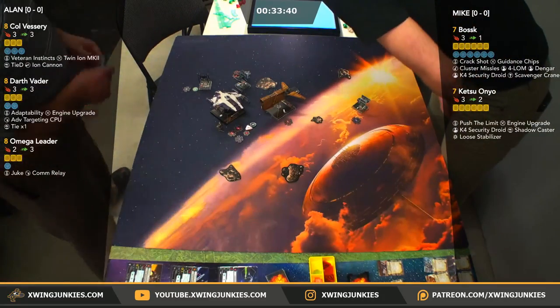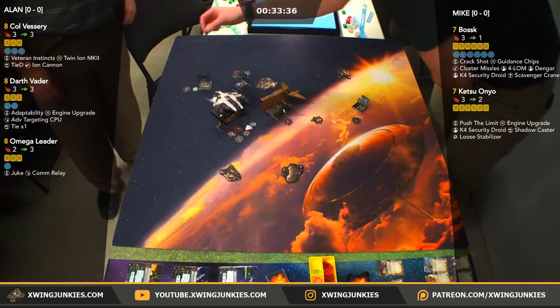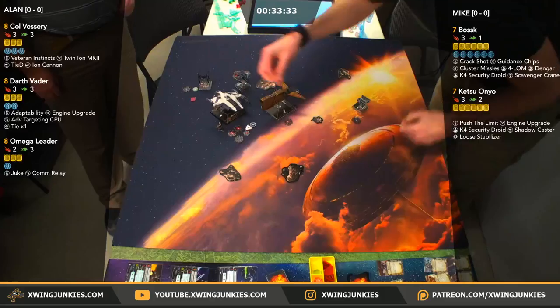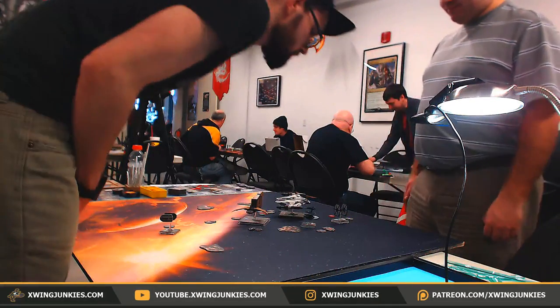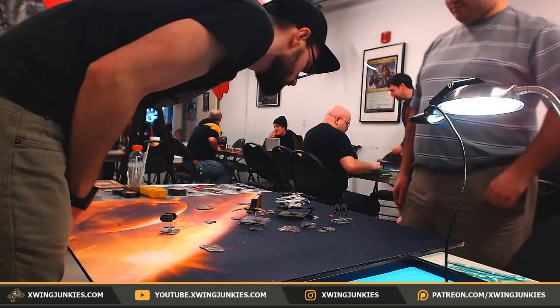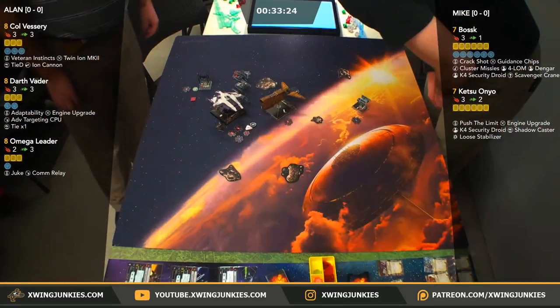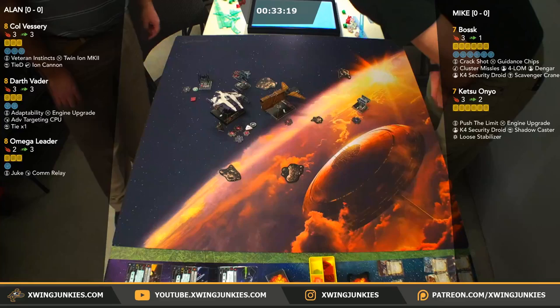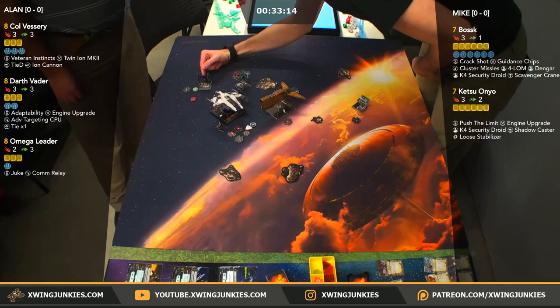Ketsu's ability is going to trigger here on Omega Leader. Looks like he's going to drop it on Omega Leader. Mike's going to decide what to do with this Omega Leader here — not sure he can get the barrel roll to the right. He can get the left, but then that will likely put him into range two. Shout out to KillD1 joining us.